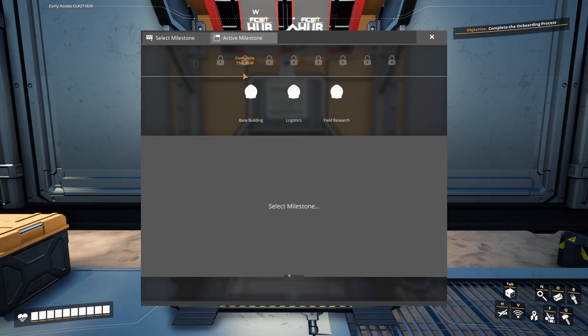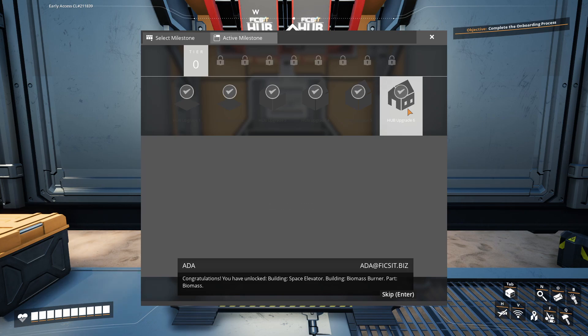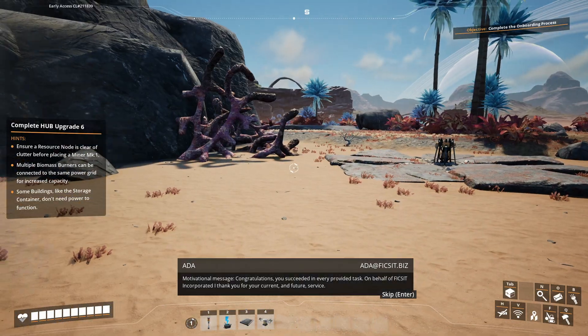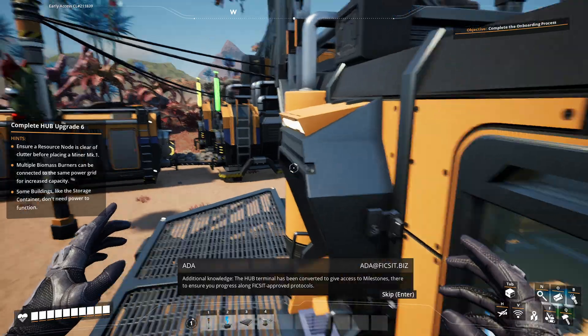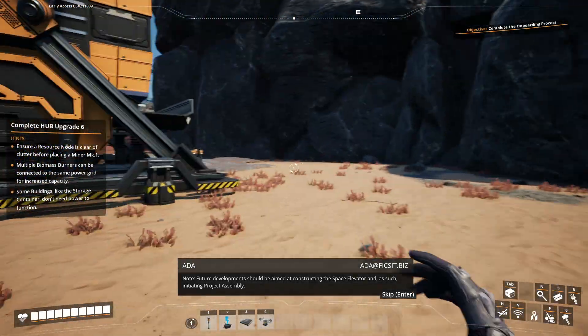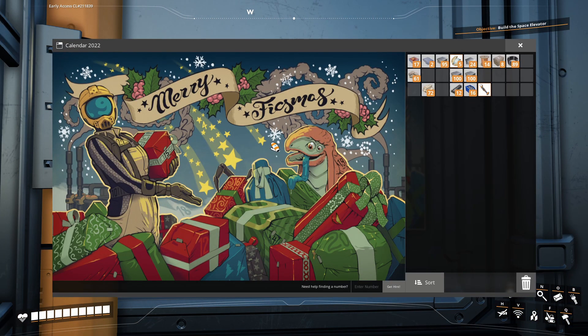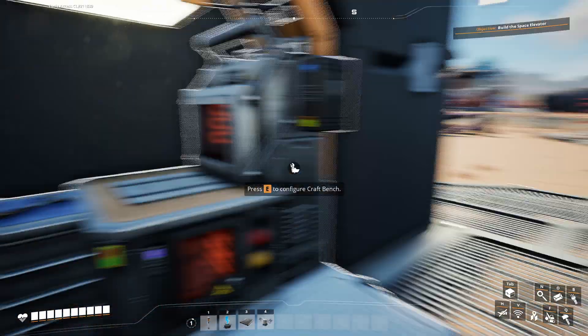Congratulations — you have unlocked building: space elevator! Building: biomass burner! Biomass! Motivational message: congratulations, you succeeded in every provided task. On behalf of Fixit Incorporated, I thank you for your current and future service. So am I good? The hub terminal has been converted to give access to milestones — yes! So this is then the end of phase one. Good! Future developments should be aimed at building that elevator — that's what you do in the game, that's the important thing. Well, anyway, just curious.